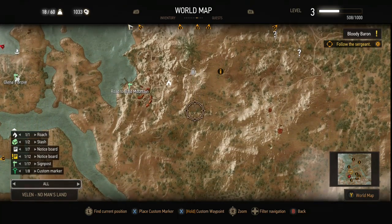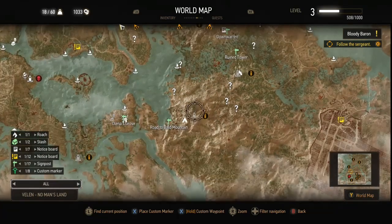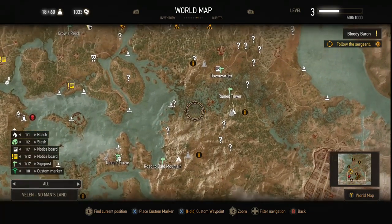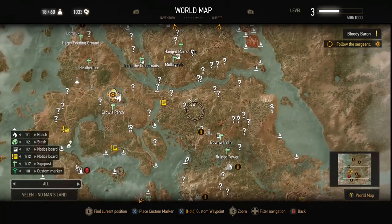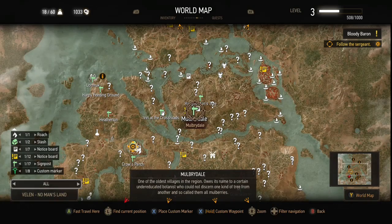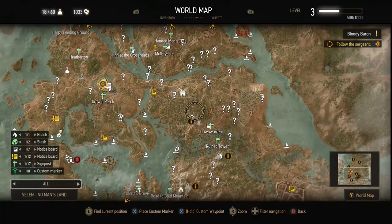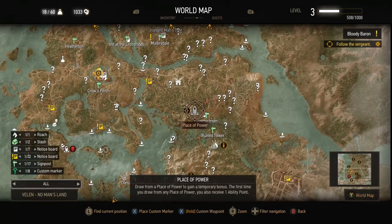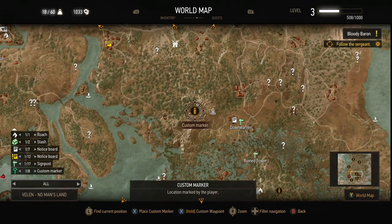Once you get that place of power, you just kind of run south until you run off the map, and it will give you a free fast travel because it says you cannot travel here. So you get a free fast travel out of it. Once I picked up that place of power and got that free fast travel, I fast traveled back so I could make my way to the next place of power.